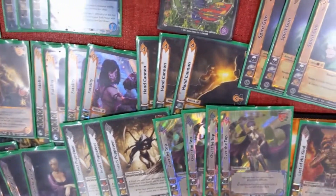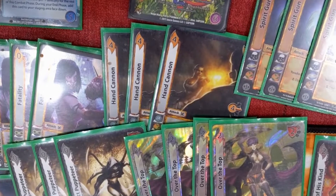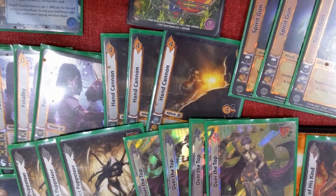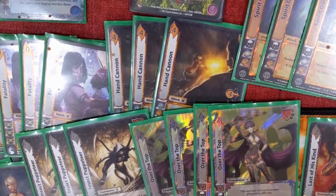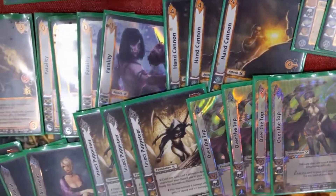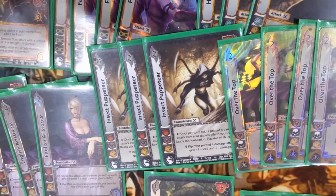Hand Cannon is pretty much anything with a graveyard pickup or state or carpool knockoff — they'll just say no, you can't do that. You're not going to do multiple, you can't do anything, you can't pay costs. Insect Puppeteer is how we do it though — we pick it up from our graveyard, using Insect Puppeteer to pick up Hand Cannon. Hand Cannon says...